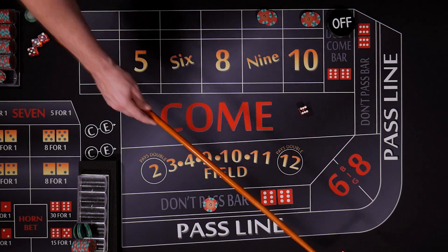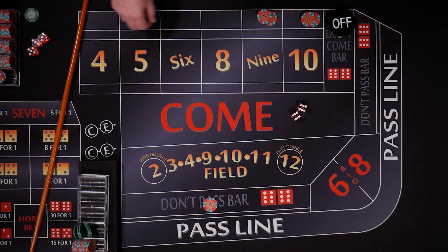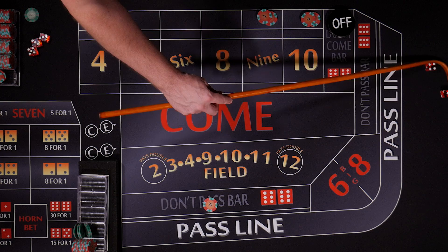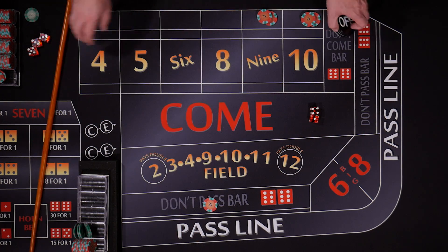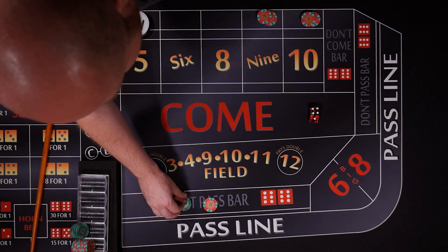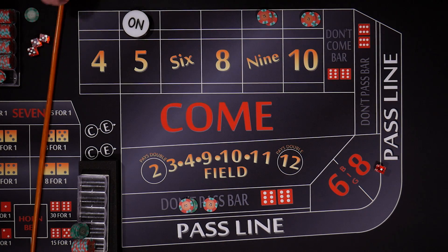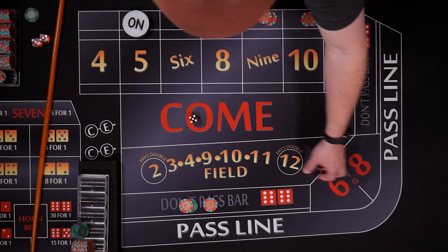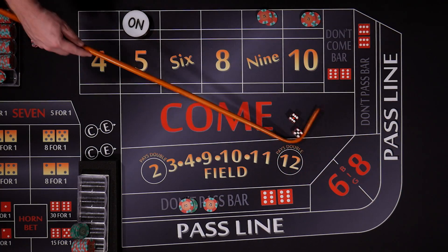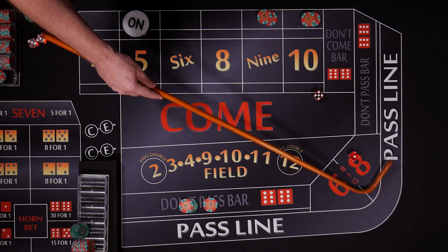A twelve — twelve is a craps, but on our layout it's bar twelve, so that's a push for us, it's not going to do anything. Five — the shooter makes a five. So let's back it up with odds. These odds are for the seven that we want to see. Dice off the table, no roll. Eleven — not going to affect us. Six — not going to affect us.